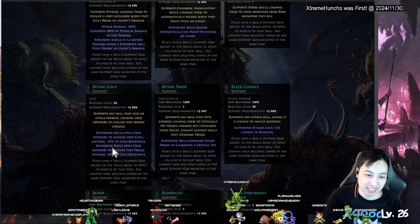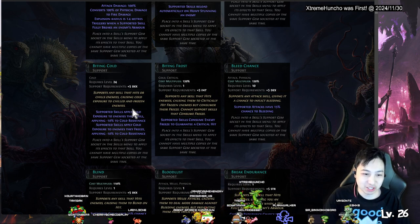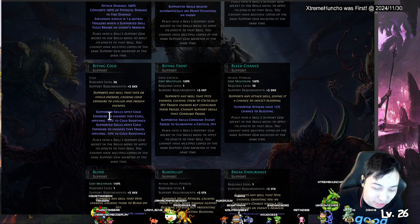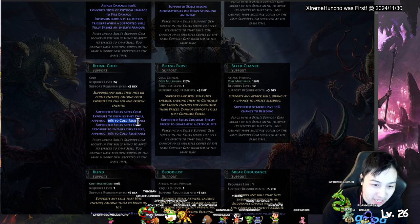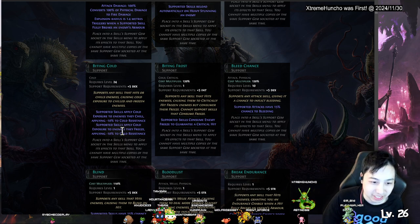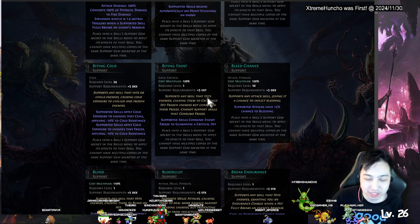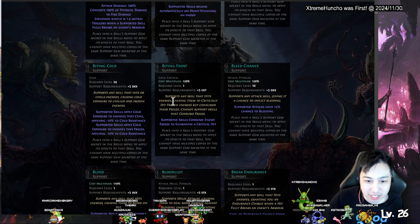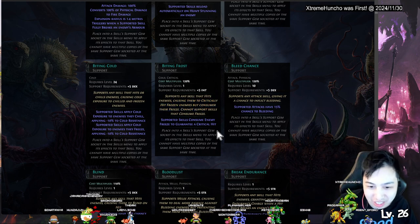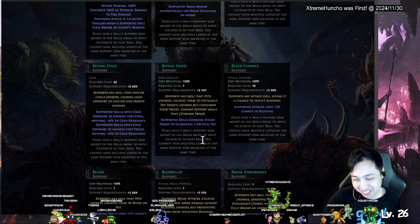Biting Cold — supports any skill that hits, chilling enemies and causing cold exposure. Applying nine or ten resistance reduction — cold exposure means they take more from cold. The enemies it freezes also apply a minimum resistance. Biting Frost hits frozen enemies — so this takes up the freeze but then it becomes a crit, so you can freeze them and then guarantee a crit, and it consumes the freeze.